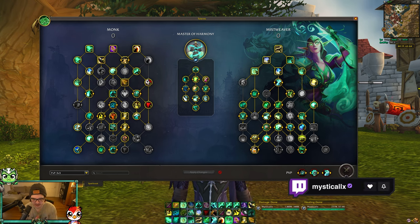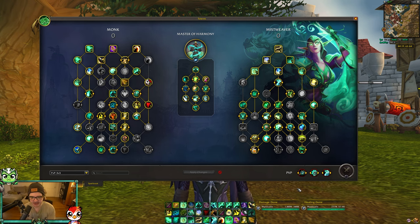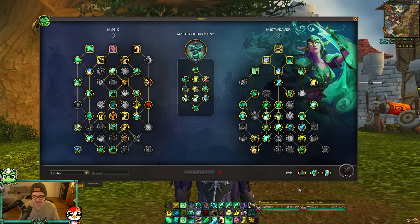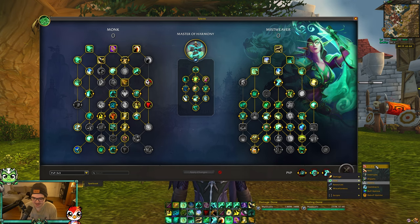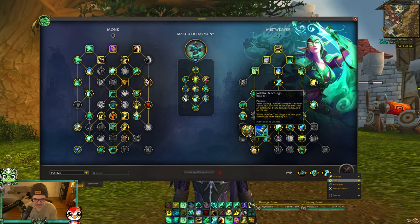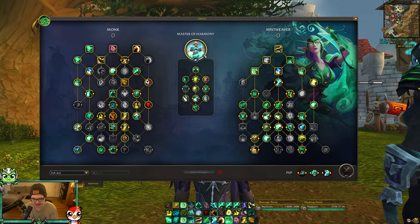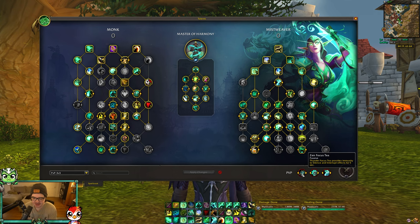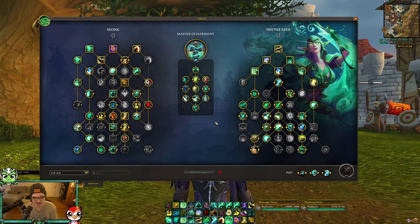Starting with PvP misweaving — this is what I've been running all week. I've done quite a few shuffles, I think I'm top 10 in shuffle and top 10 in normal threes right now. This is a very solid build. Healing comes from your normal misweaving, and with the new crackle talent you're healing through jade fire teachings, which is hilarious — jade fire teachings will be your number one heal 99% of the time if you use crackle correctly against multiple enemies. I think master of harmony is the best hero talent because they baked zen focus tea into thunder focus tea, giving you two charges now, which is really good. Before 11.0.5 they made it easier to ramp up, buffed some of the healing, and got rid of bugs from beta, so master of harmony is the best.